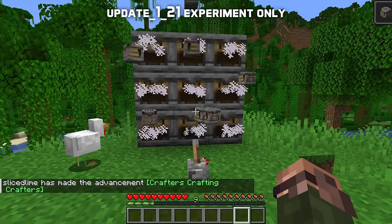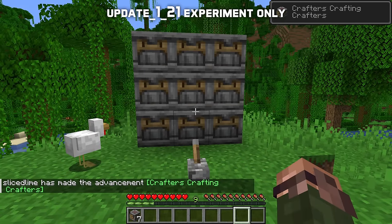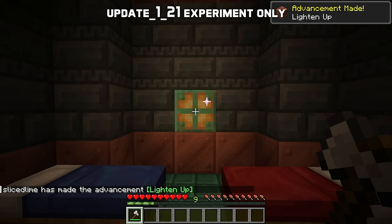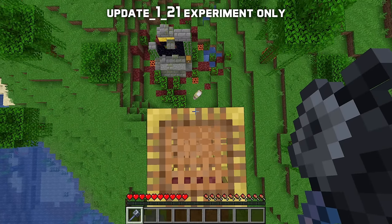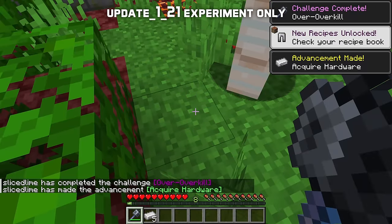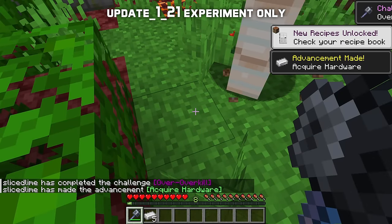'Crafters Crafting Crafters!' for being near a crafter when it crafts a crafter. 'Lighten Up!' for scraping off a copper bulb to make it brighter. And 'Over Overkill!' for dealing 50 hearts of damage in a single hit using a mace, like one-hit killing an iron golem. This is also a challenge advancement that gives 50 experience points as a reward.